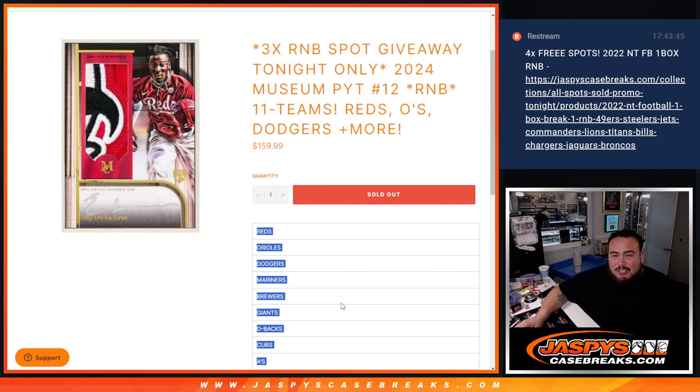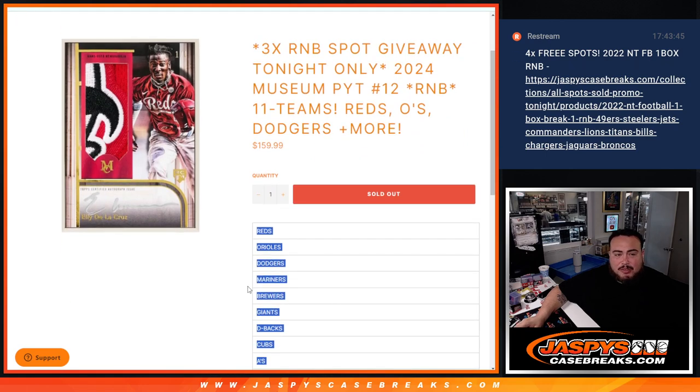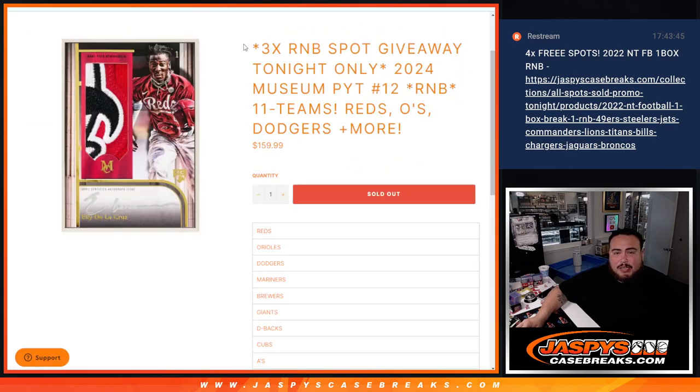The majority of the non-numbered cards are going to be inserts — like canvas creations and stuff like that — so those we'll put in one lot. But the autos and relics should be numbered for the most part, so we'll monitor that as well. Here's the list of names.